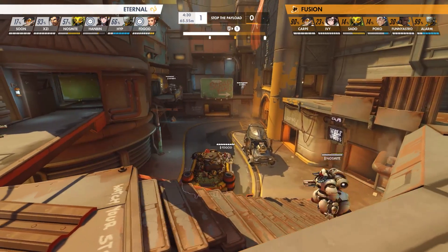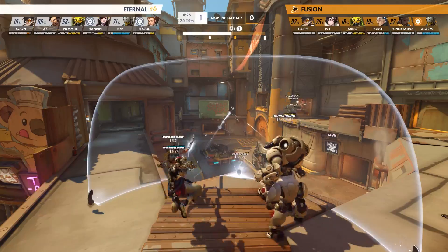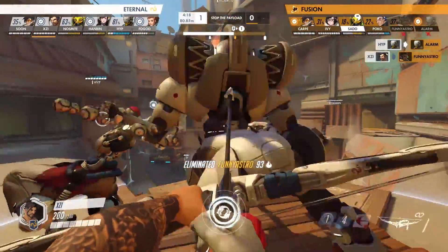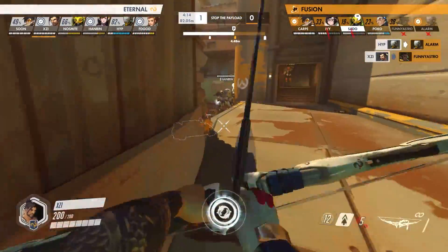As the payload rounds the corner for the final portion of the streets phase, the Eternal match the Fusion on the high ground and launch a continuous stream of fire towards them. Amidst the pressure being applied by Paris, XZ and Hype manage to get picks on FunnyAstro and Alarm, resulting in an easy Point B capture.